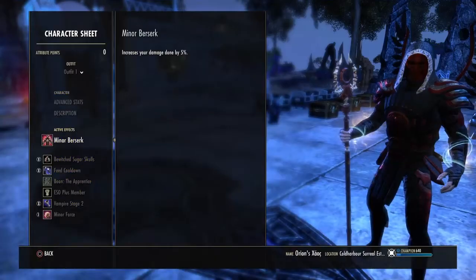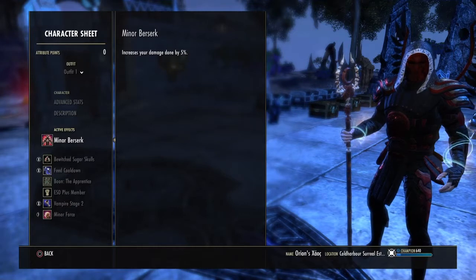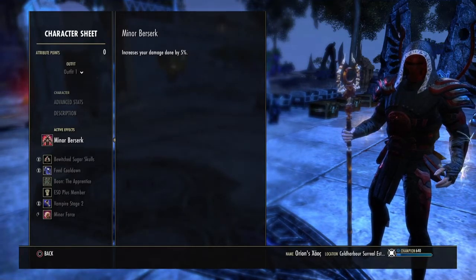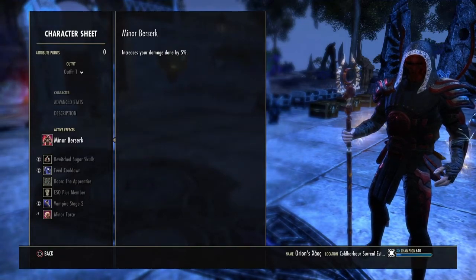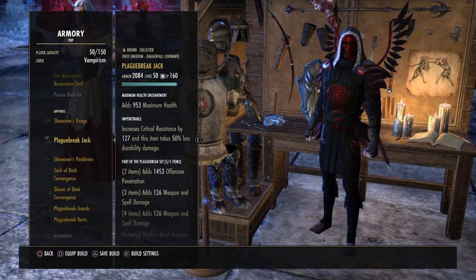Slimeclaw's headpiece — obviously it's heavy, and with divines, you get that Minor Berserk which gives you that extra 5% damage. Can't complain with a bit of extra damage, as I'll say all the way through the video.